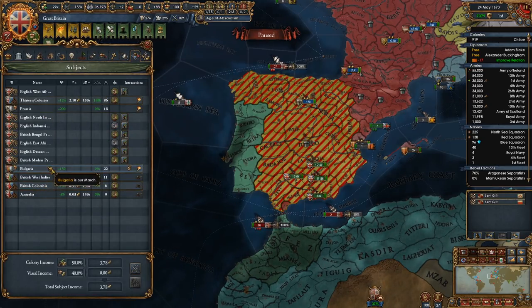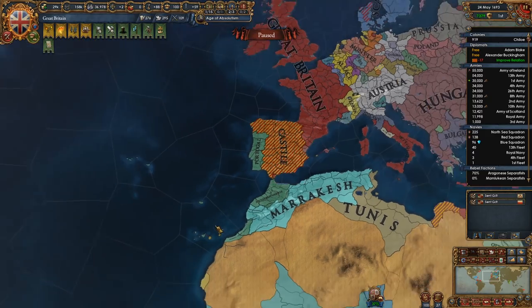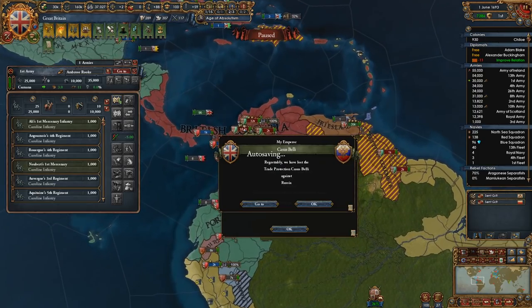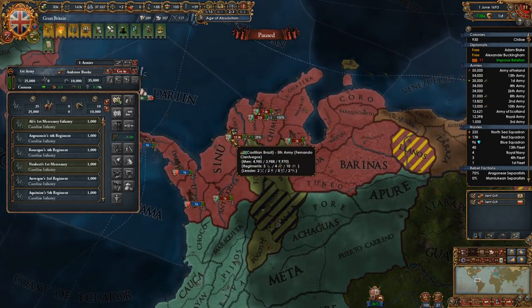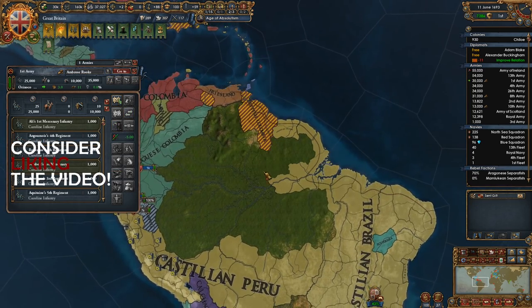Which vassals do I have? Prussia, Bulgaria. Bulgaria's got 22, 16 — so we have some men in the field. How do you have that many men? Castilian Brazil is 32, 18 — like, he has so many men. Goodness gracious.